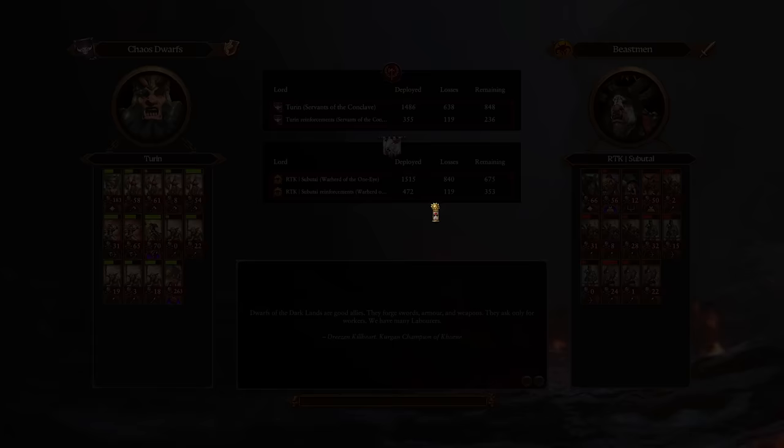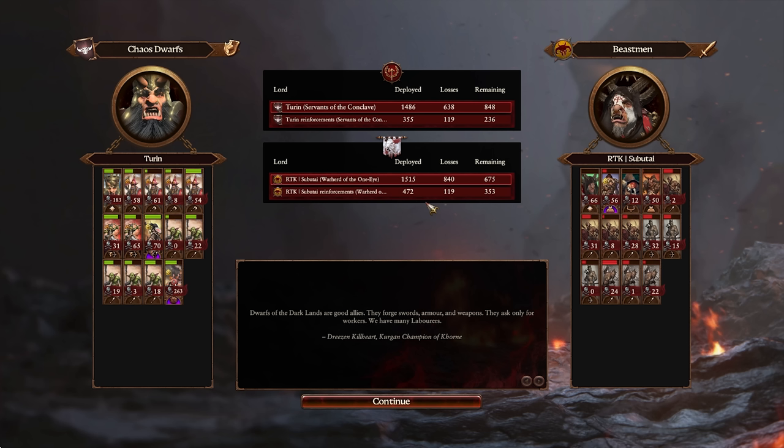GG well played. Beastmen are a very meta top-tier faction, and the fact that Chorfs can compete is cool. Ubatai and I did talk about it after the game — we both felt that maybe it wasn't the most optimal Beastmen build, and maybe he engaged too heavily on my terms and should have been more rotating on the other two points forcing me to overextend — very valid points. But it's cool to see that the Chorfs can at least go fisticuffs with Beastmen, considering they're one of the weakest factions in the game according to the stats right now.